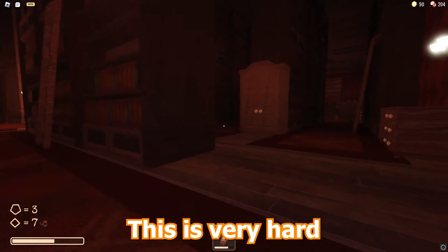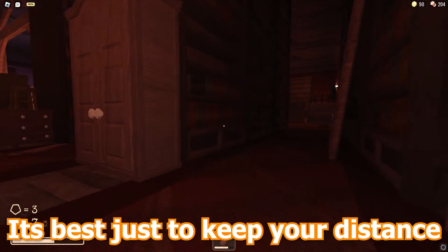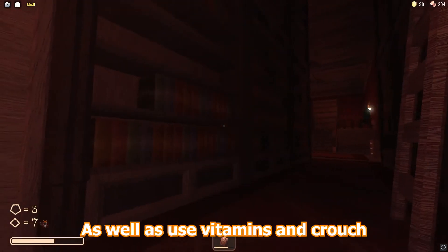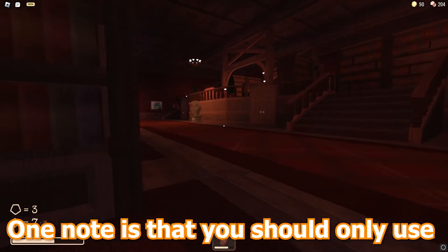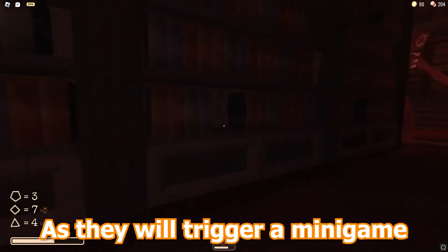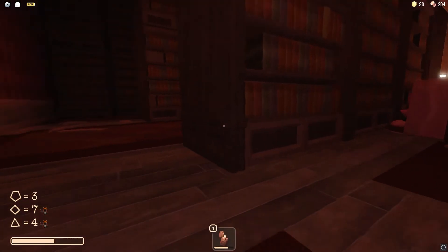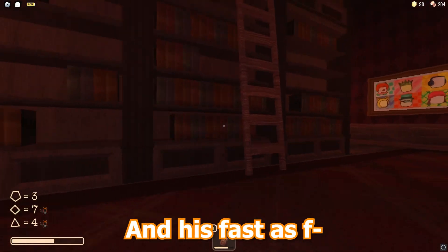This is very hard, and I sometimes even still struggle with this. It's best just to keep your distance, as well as use vitamins and crouch. One note is that you should only use closets when absolutely necessary, as they will trigger a minigame. Oh yeah, he's also an instant kill, and he's fast as fu-